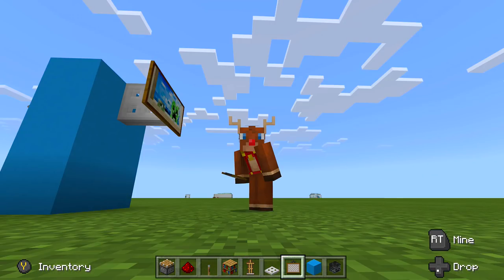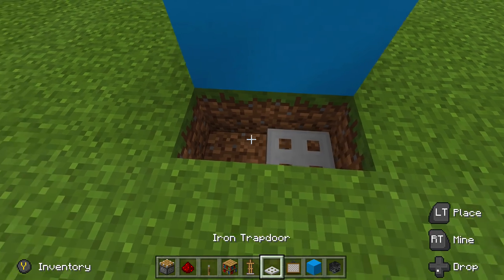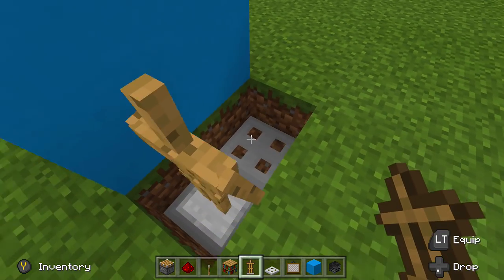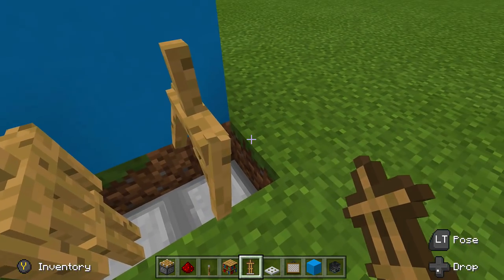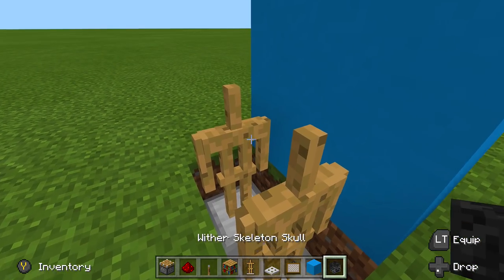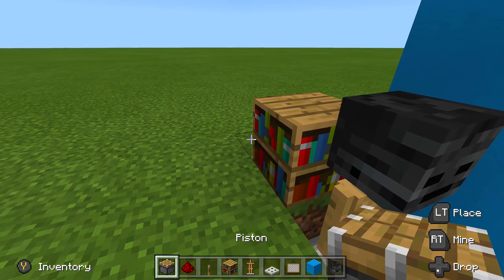Take out a painting and pick the one you want by going into sneak/crouch mode and placing it — I want the creeper one. Underneath it, break out two blocks and place in two trap doors. I highly recommend using wooden and not iron. Then take out an armor stand, place it down, place another armor stand facing inwards. On the Better Together update, go into sneak mode and click your armor stand once so the hands are down.